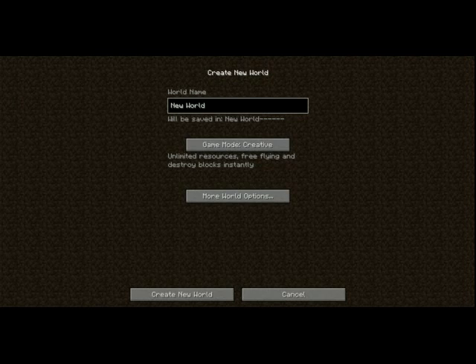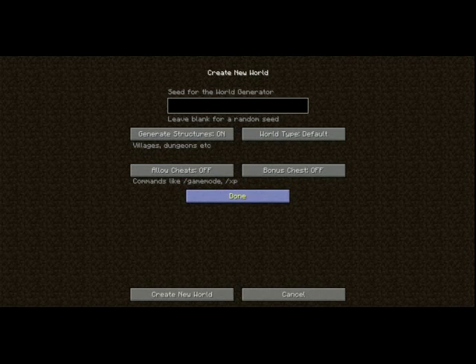The 'will be saved in' field is the name of the folder that the world's data will be saved in. You may notice there are hyphens — since two folders in a single folder can't have the same name, worlds with the same name have different numbers of hyphens. You can click the more world options button to customize your world further. When computers randomly generate terrain, they use a seed. The Minecraft terrain generator uses the same seed for all world generation. Two worlds with the same seed, same version, and same customization will generate exactly the same. That seed does not affect what happens to a part of the world after it generates.